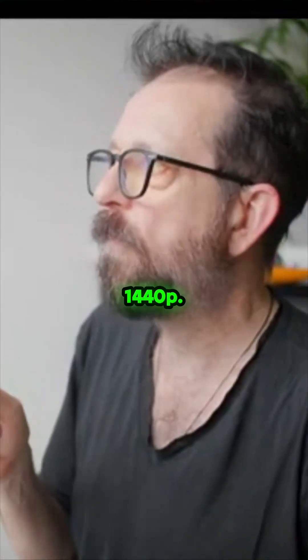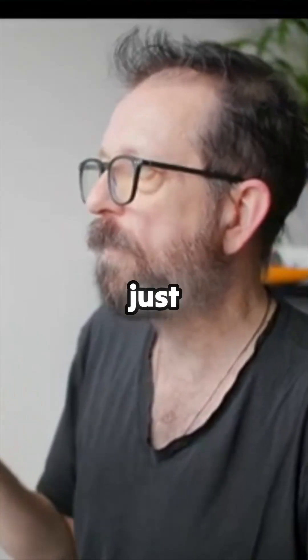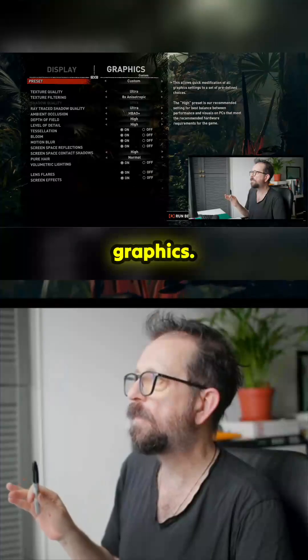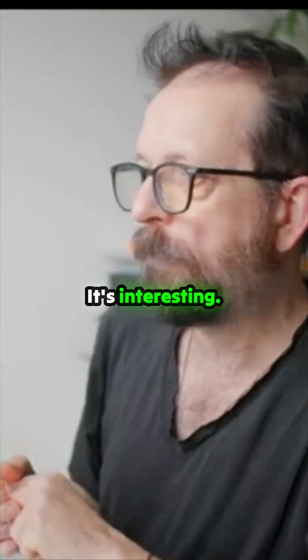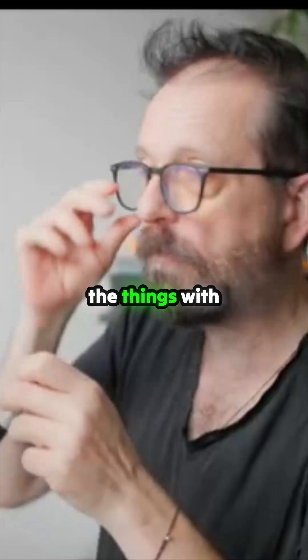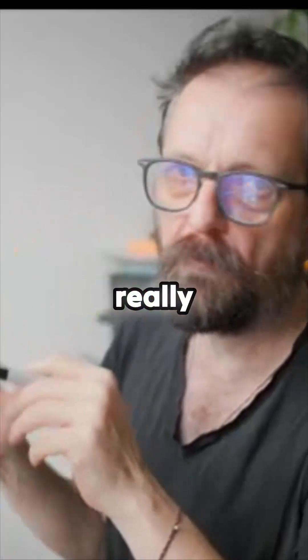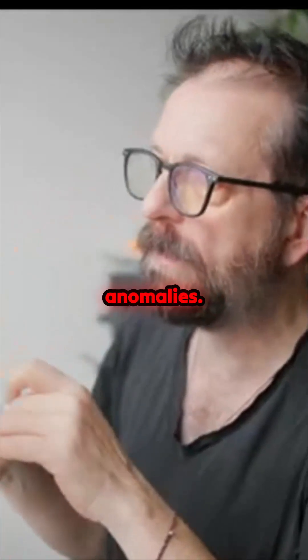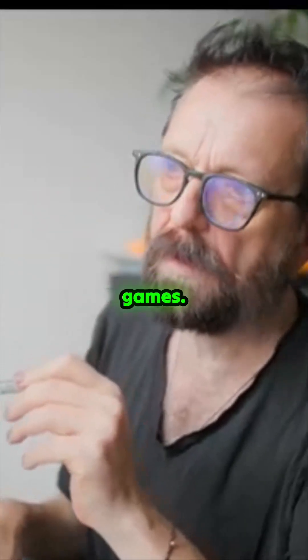I've got this set to 1440p, DLSS off, everything's off — I'm leaving it like that. Custom graphics: ultra, everything's on ultra. Then I'm going to run the benchmark. It's not gone full screen, which is one of the things with running on Arch — if you don't run it in Gamescope you get some weird little graphic anomalies. You also need to force compatibility on some of these games.